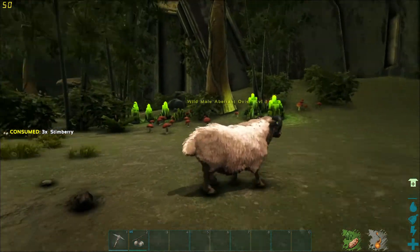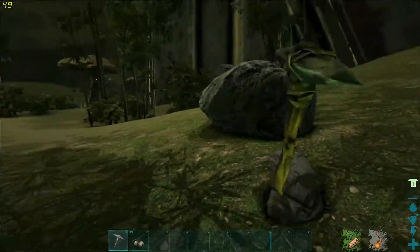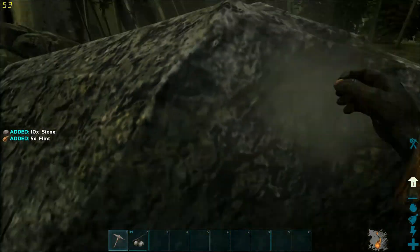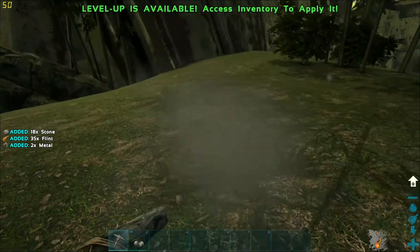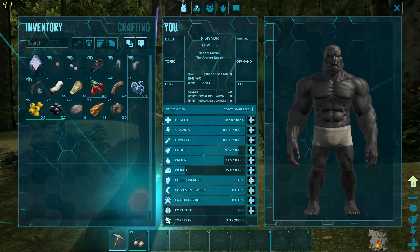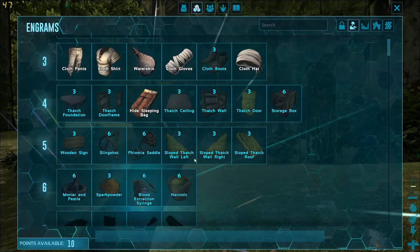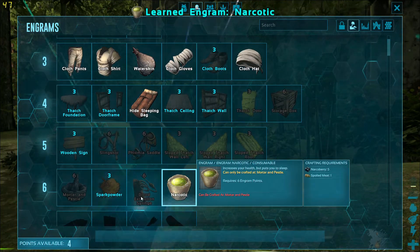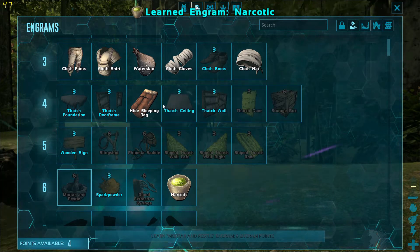The thing is I have it set so none of my items drop on death, and the good part is I can't really lose the things I have — that's a really vital thing. I'm going to level up my health; I think I need as much health as I can possibly get. I'm also going to go with some narcotics for later taming.